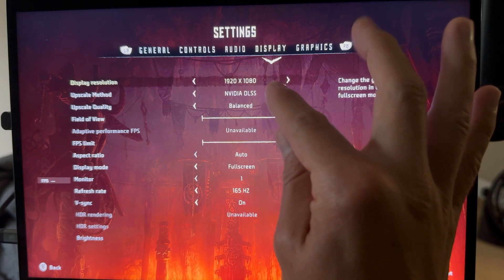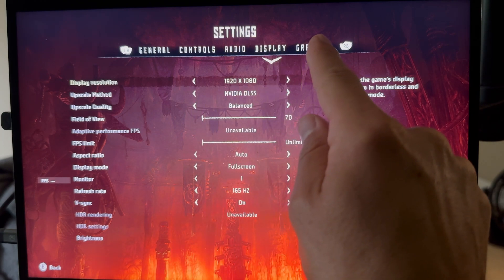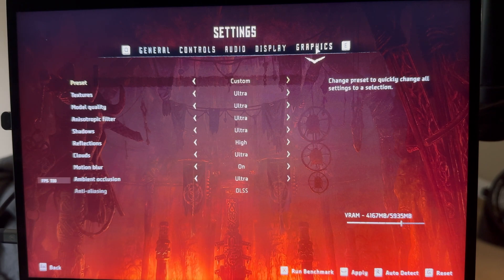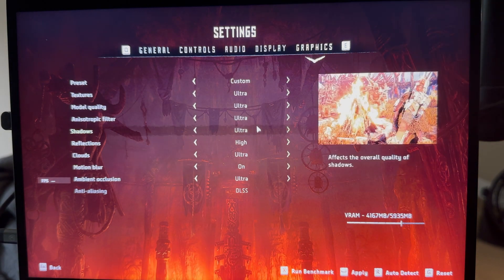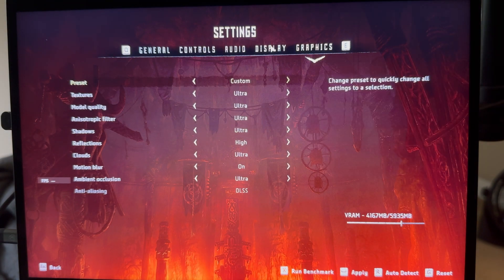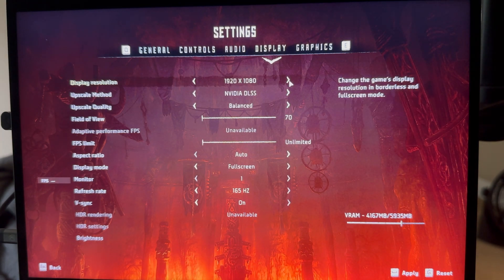We're going to be looking at the resolution, the upscaling method — NVIDIA DLSS upscale quality — and the graphic settings. On almost all of these, we're going to be trying to allow them to be as high as possible. We want all the pretty bells and whistles. In the games I show you here — about three or four — we're going to be looking at keeping these at ultra settings and then adjusting to make this play as enjoyably as possible.